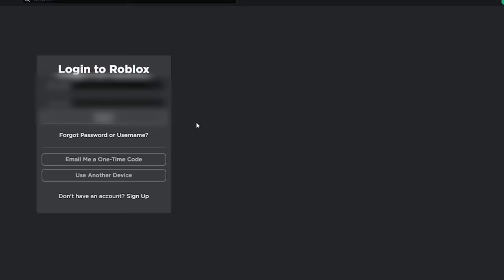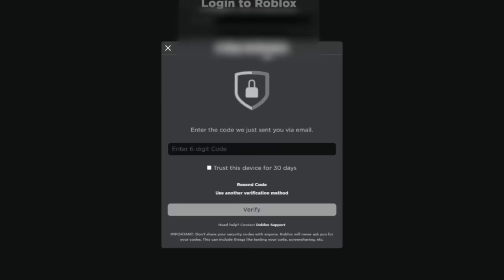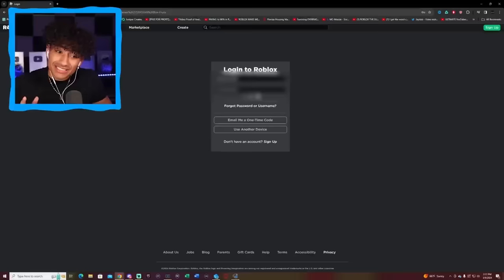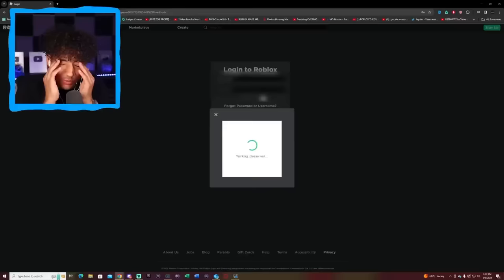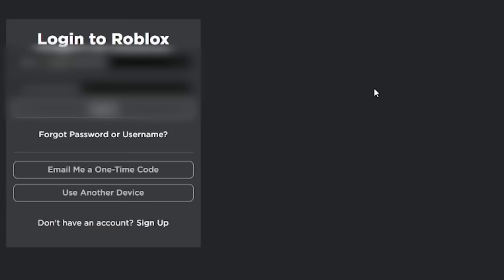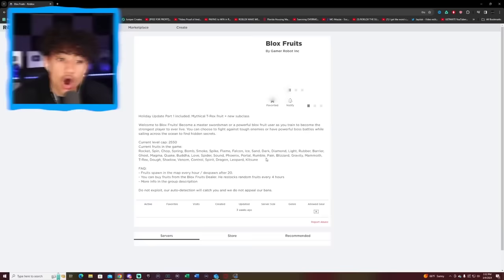Account number two — hopefully this one works. And of course not, we got 2FA again. Third time — this account has to work. Please work. And no. Account number four, please work. Account number five — I'm going to close my eyes for this one. Are we logged in? Oh my gosh, I have to prove I'm not a robot. Done. Are we logging in? And no. Please, can this account work? I just want to log into one account. No, verification. And oh, we're in!